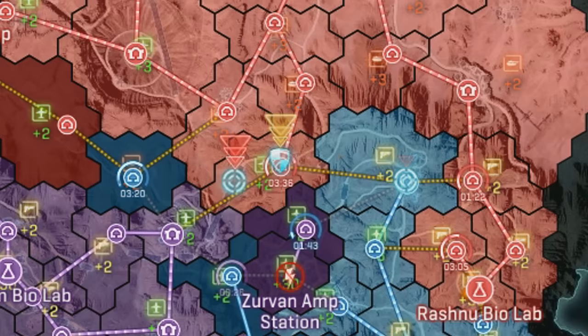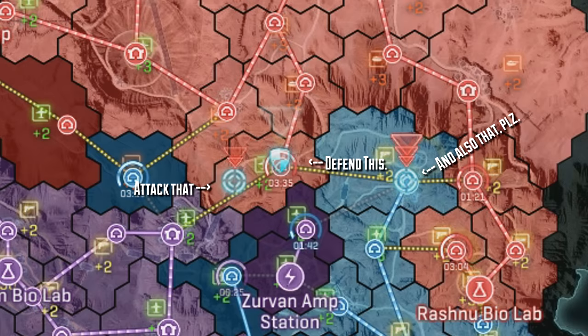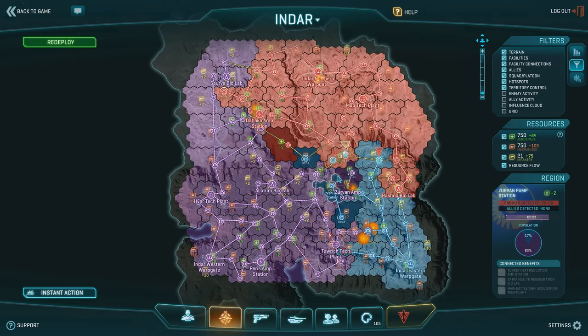The last icons that we want to be aware of are the attack and defense icons, and these may be placed by allied players leading squads or platoons. A shield icon means that the platoon leader is requesting reinforcements to defend the area, and if you see a targeting icon, that means that a platoon leader is requesting an attack on that specific location. These icons help entire factions coordinate their offensive and defensive strategies, so keep an eye out for them.